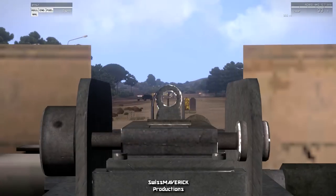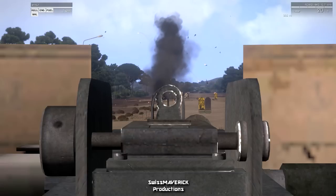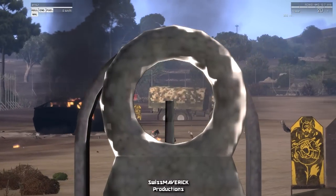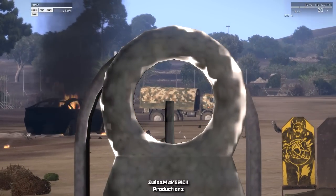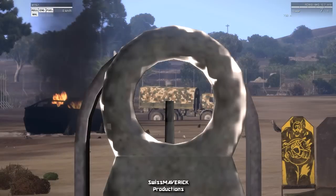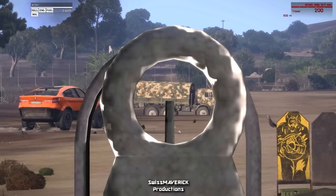So lighting up some targets — the .50 cal is pretty effective. The Humvee spawns with two ammo boxes of 200 rounds each, making 400 in total. It's not too much, so you have to fire accurately if you want them to last a while. But they're .50 cal rounds, so they're very effective against infantry, transport vehicles, or even helicopters.